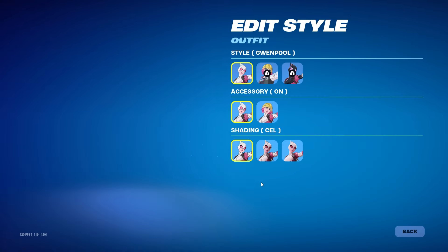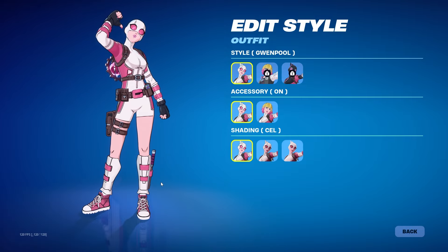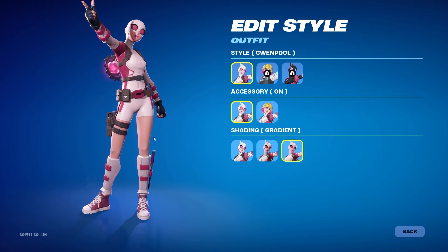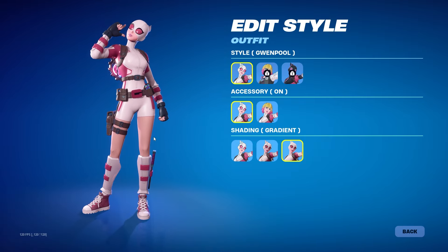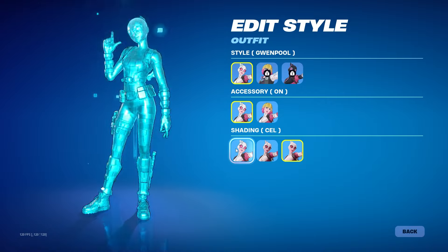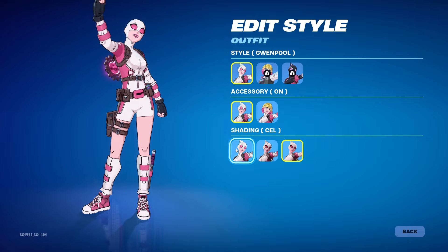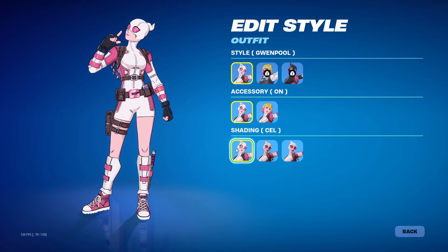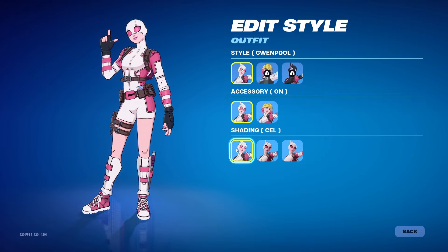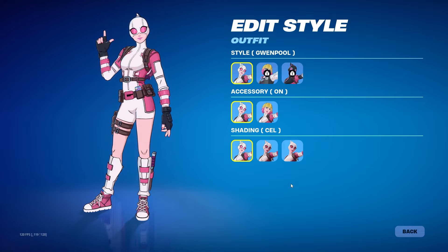This skin, Gwenpool, she has a cel-shaded style. When I saw the trailer, they had her like this, and I was like, she looks awesome. When I saw the cel-shaded, I was like, did they change their mind? Because she looked good in cel-shaded mode. But this is something that has not been done in a long time — this might be a first, to be honest. There have been skins that you could turn off the cel-shaded, but this is one of the first skins, in my opinion, that looks phenomenal with the cel-shaded and without.